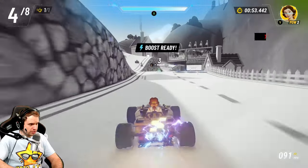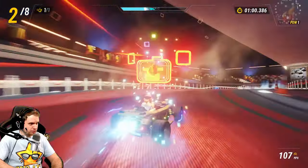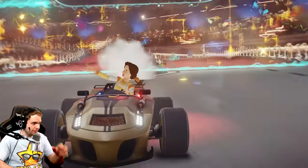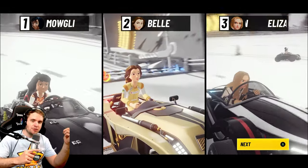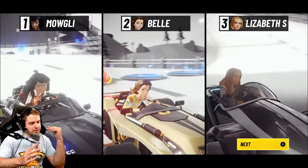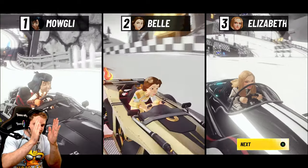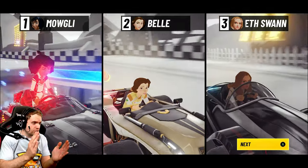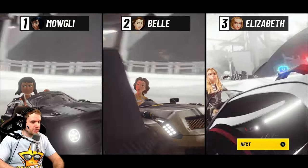If you're right behind somebody at about 10–15 feet, you'll see your boost starting to fill up — that's called slipstream, and it's a very good way to refill your boost. Try to stay right behind them, not to the right or left, and tail them until your boost fills. Once you have boost, hit it and go around the person in front of you. That's a very nice way to gain advantage in races.